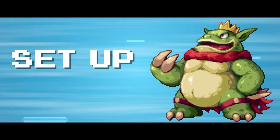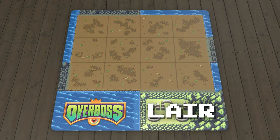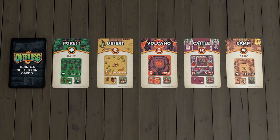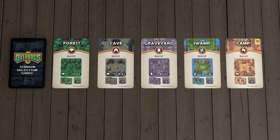To begin setup, give each player a player board. The board contains your map and your lair. Next, choose your terrain. Shuffle the terrain selection cards, then draw five to choose your terrain types. Or if it's your first game, we recommend starting with forests, caves, graveyards, swamps, and camps.